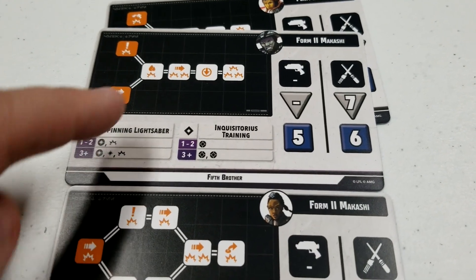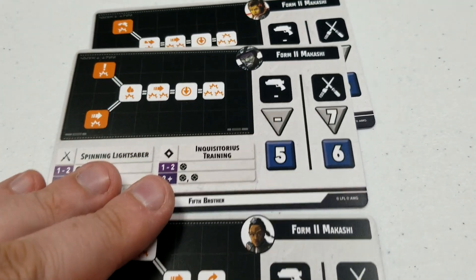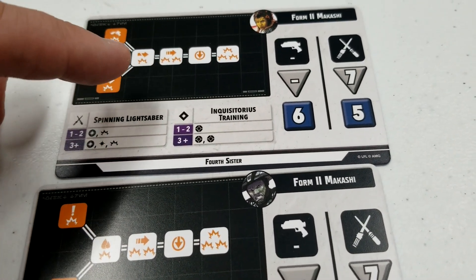Fifth Brother has two starting points and then really just a straight line — interesting there. And then finally the Fourth Sister, similar to the brother.